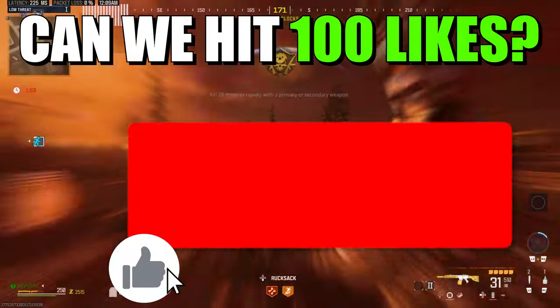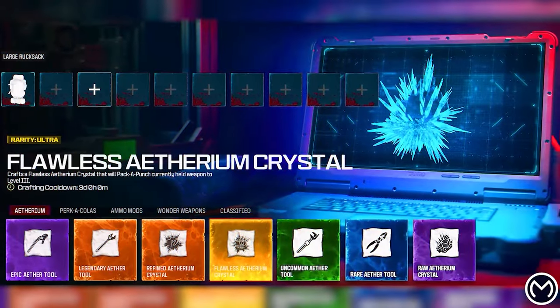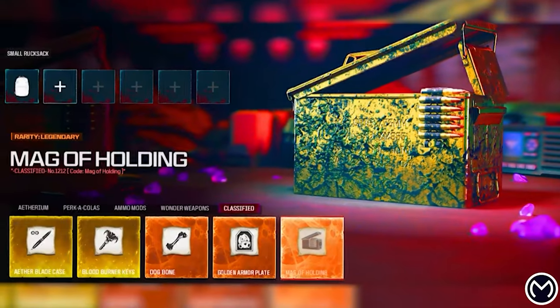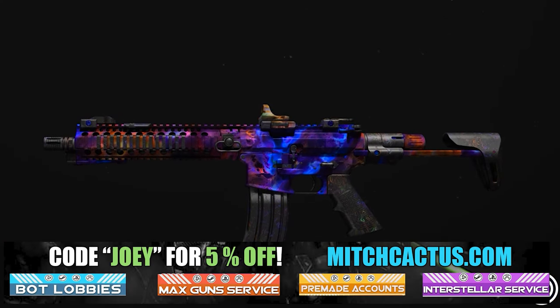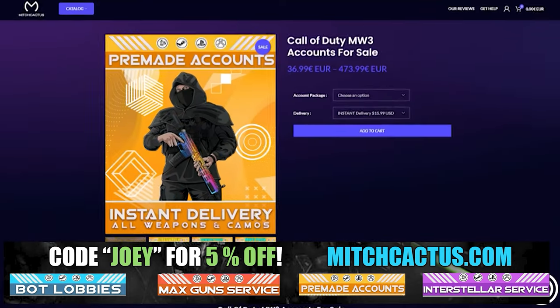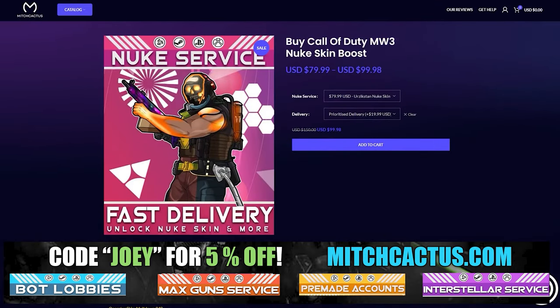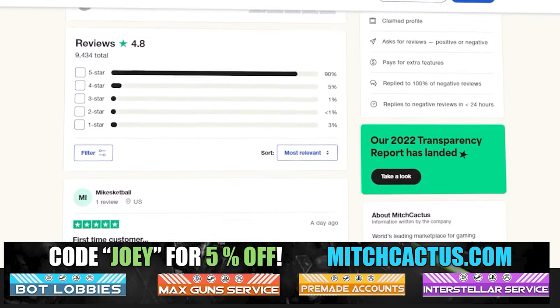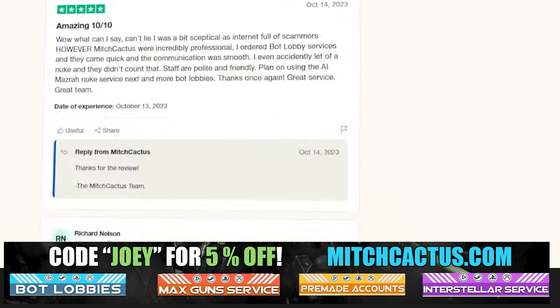Drop a like and subscribe — your boy is back. Quick shoutout to the sponsor, MitchCactus, who offers a range of services for Modern Warfare 3 including camos for both MW3 and MW2, pre-made accounts, zombie schematics boosts, the nuke skin boost, and over 10,000 customer reviews. Use code Joey for 5% off — links in the description.